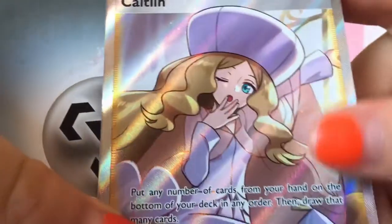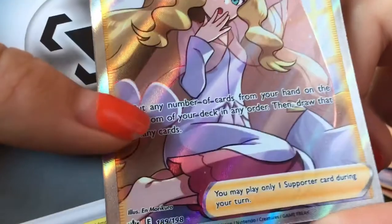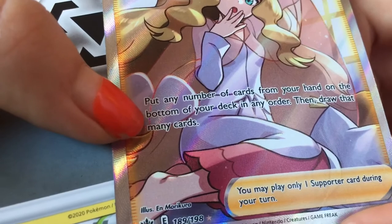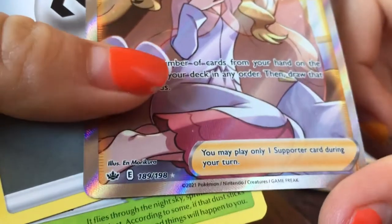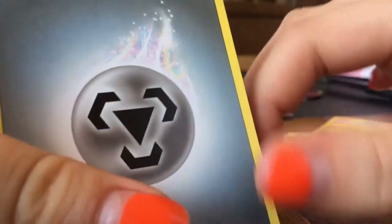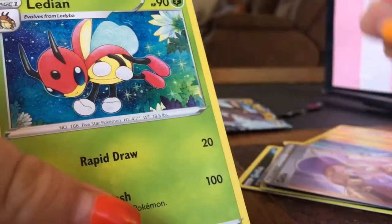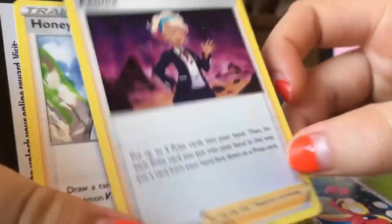Oh my gosh, this is Caitlin. I think this is a rare card. This is so cool. It's 189 out of 198, so I think this is a rare card. Yay! And the lead-in and Peonia. There's Honey, my trainer, and a code card.